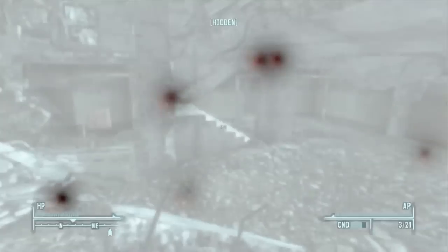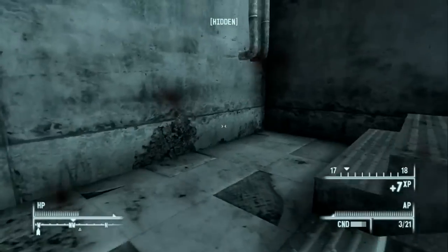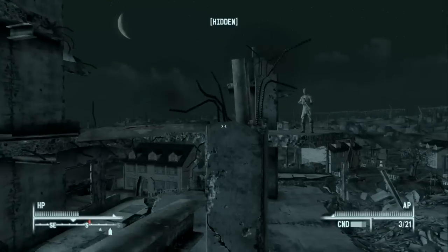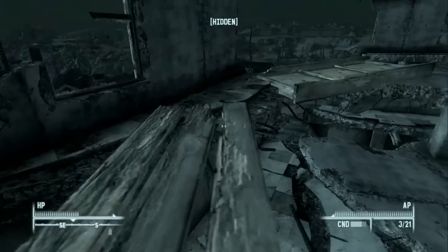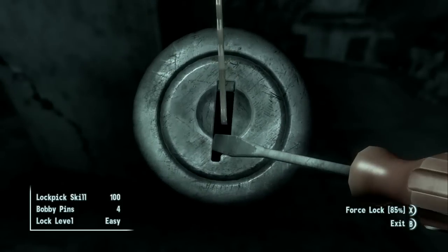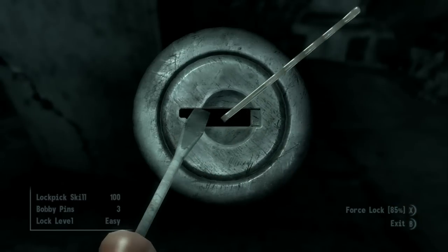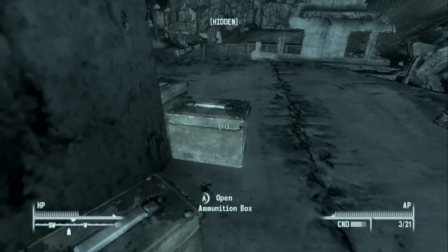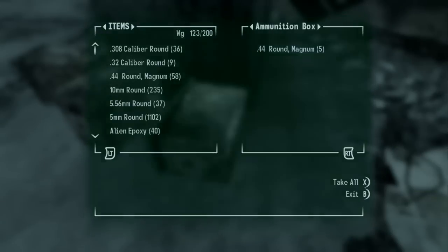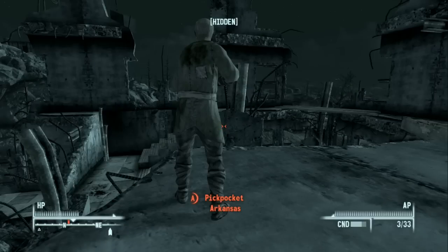I triggered the mines again — two episodes in a row! Wait, I don't think we ever came up here before because we were doing the wasteland survival quest. There's Arkansas — he's actually looking at me, which is pretty creepy, but he doesn't see me. We're sneaking up right behind him to open the ammo boxes. We only have four lockpicks. Found 32 caliber, six .308, another six .308 — that's 12 total — and 44 magnum. Let's also pickpocket Arkansas: he has the Ridgefield Gate Key and .308 rounds — both of which I want.